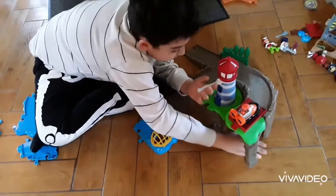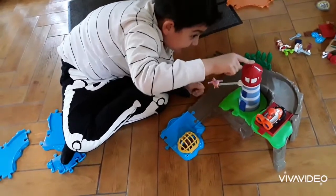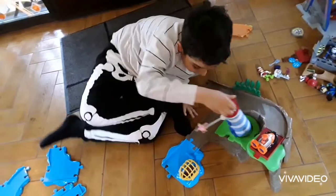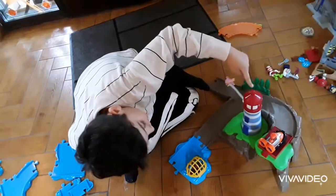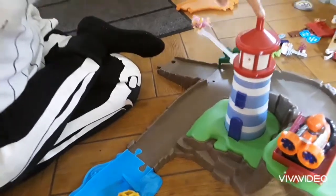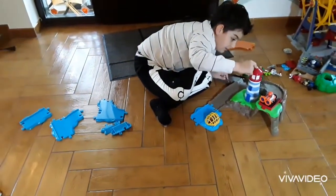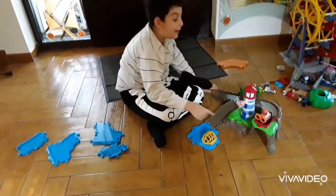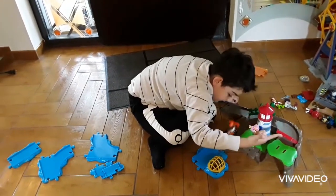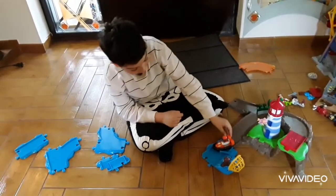Oopsie! You can go really fast — it's like Sky is flying with her wings really fast! And you can't really see it but the lighthouse is actually shining its light. There's a little light right here, see it? Zuma! Zuma, Wally is trapped! Alright, I'm on the way — go! And then we pull this and Zuma goes out to save Wally. Alright, ready, go!